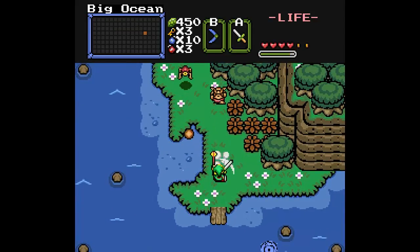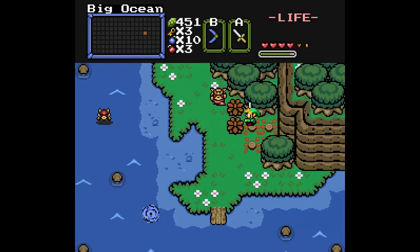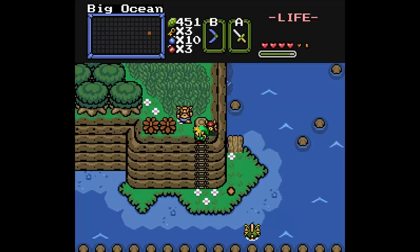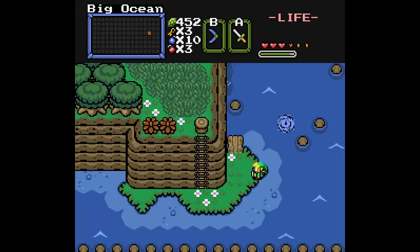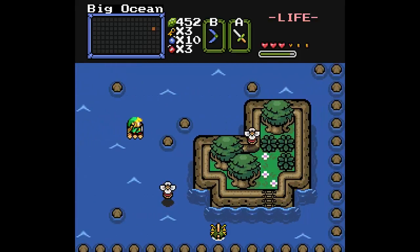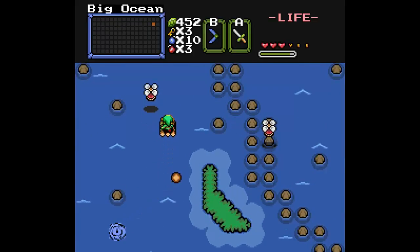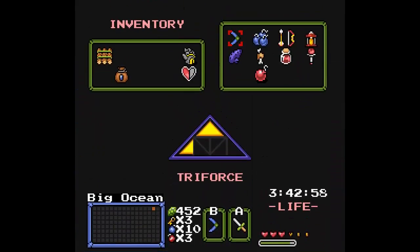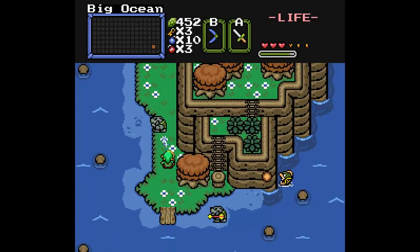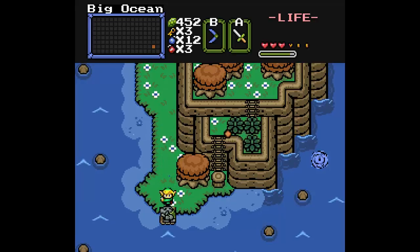There might be a mini level there but I need the hookshot for it so it doesn't matter. I need the hammer for this too — I didn't realize that. So much for that. How about the other one? Can that one be reached? There's a path leading to the swamp I don't want to take yet. There's a screen above this I haven't done. I'll probably do that after I try to get to the next statue — which I also can't do because I need the hammer. I'm very glad that I paid attention to my map.